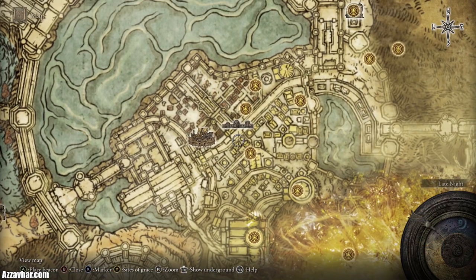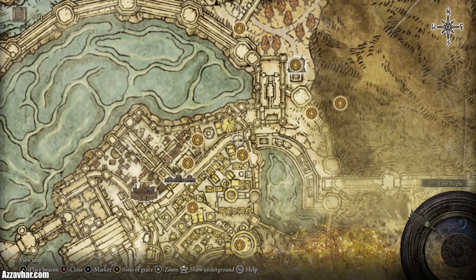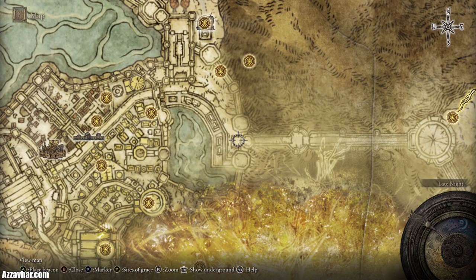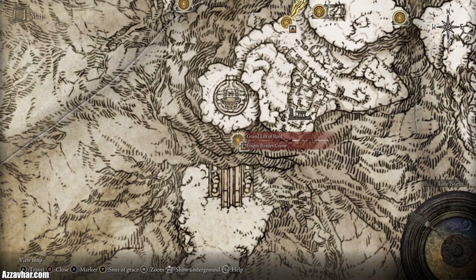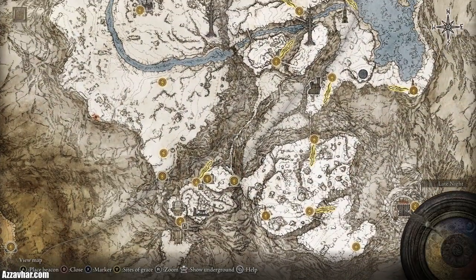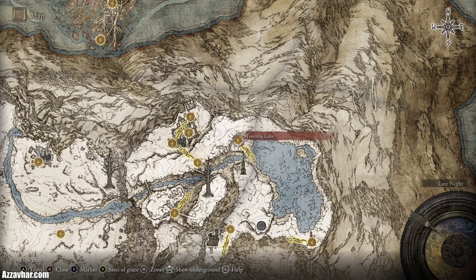To get to the Mountaintops of the Giants, from the main road of Leyndell follow it upwards and northeast, climbing upstairs and along the way until you reach this section. Follow the bridge across, then go northeast, continuing north until you reach the Grand Lift of Rold. We get a key item after defeating Morgott that allows us to activate it. Now we're at the Mountaintops of the Giants — the snow covered area. Head northeast through this section until you get to the freezing lake site of grace.